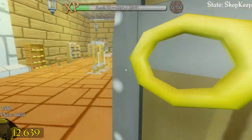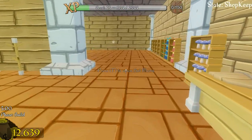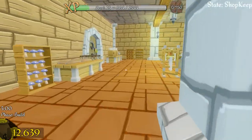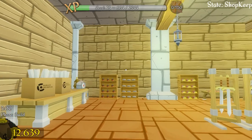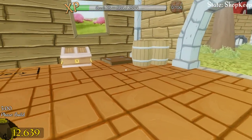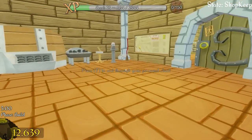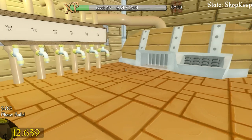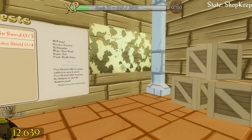Hey folks, it's Frithgar here, welcome back to Shopkeep. We've got a massively upgraded shop right here. I do actually have enough money to upgrade the shop yet again, however I'm choosing not to in this episode. It's another 10,000 gold and I would like to keep the 12,000 gold that we've got and do some other things with it.